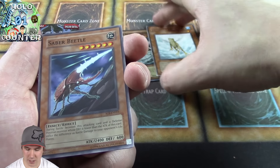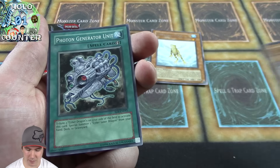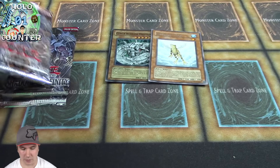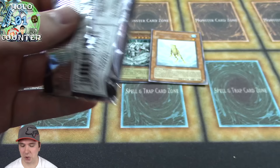Pack number two — already started things off super strong with a foil Cyber Barrier Dragon. Treeborn Frog — sweet! Put that right there. Super good card. That card also comes as an ultimate rare, which would be really amazing. This one looks really good as a rare, but it looks even slightly better as an ultimate rare.